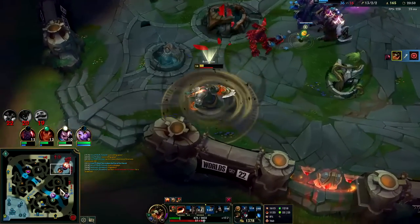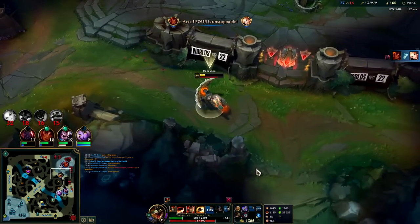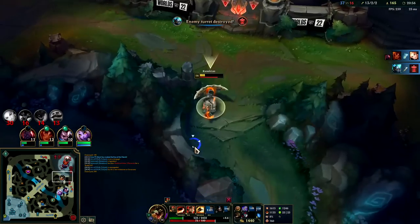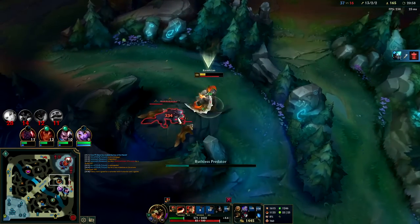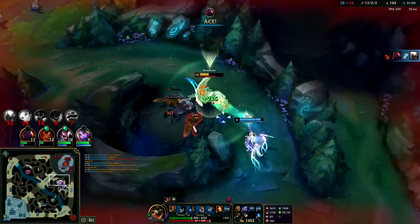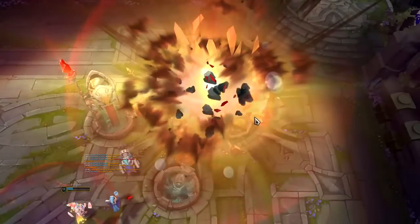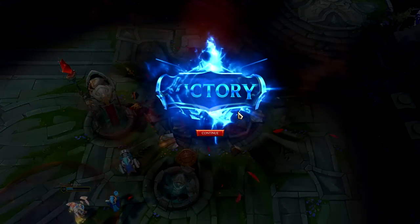We don't want to throw this. I don't think we could end here anyway — we're all too low. Auto attack W reset Q, and they quit. The power of Renekton. We'll go ahead and do a part 2 to give you guys a flavor of another matchup. Renekton is a lot of fun — I'll see you guys there.